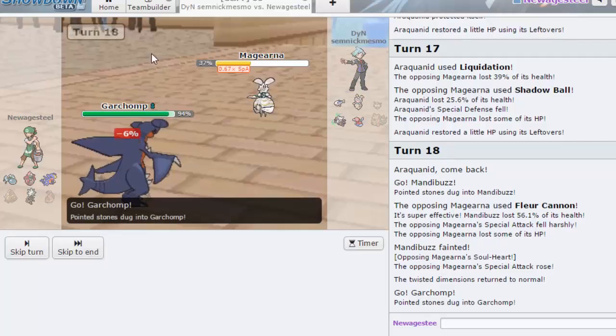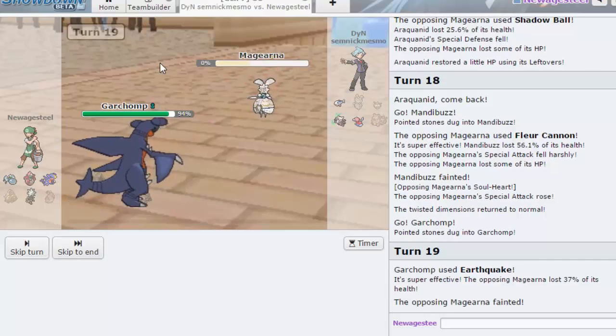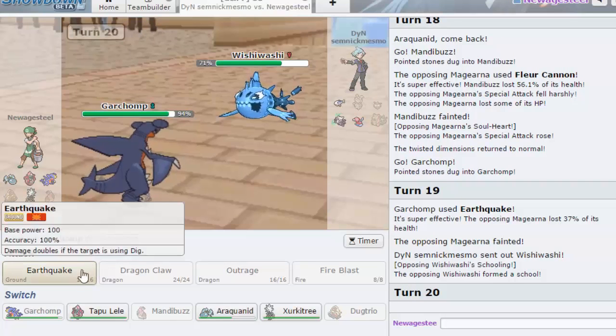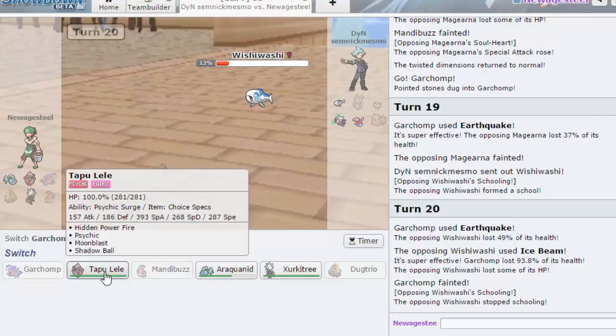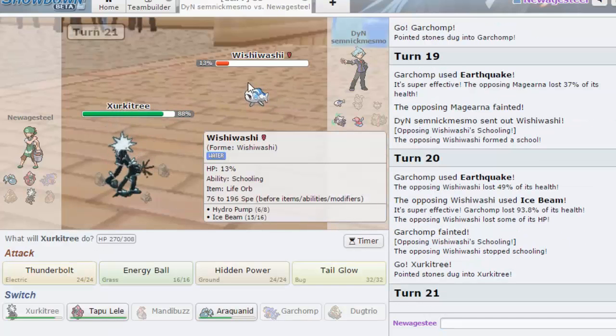But I think at this point with how much damage I've done to his team, I can either sweep or punch a huge hole with Garchomp right here. I'm just going to click Earthquake. Porygon is at 82 and he's not a defensive Porygon — Porygon2 is really good at being bulky, but under Trick Room when it's an offensive Porygon2 it's not very bulky at all. I'm pretty sure I just sweep here. I don't know how much I do to Wishiwashi, but he does not have a switch for this. He goes into Wishiwashi.